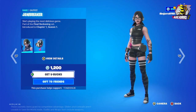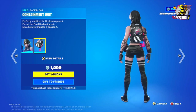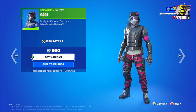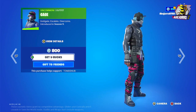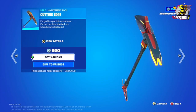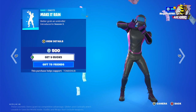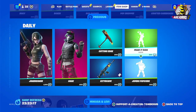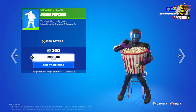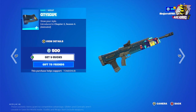In the daily section, we have the Jawbreaker outfit for 1200 V-Bucks — it's a great skin. We also have Gauge for 800 V-Bucks, the Cutting Edge harvesting tool for 800 V-Bucks, the Making Rain emote for 500 V-Bucks, the Jumbo Popcorn for 200 V-Bucks, and the Cityscape wrap for 500 V-Bucks.